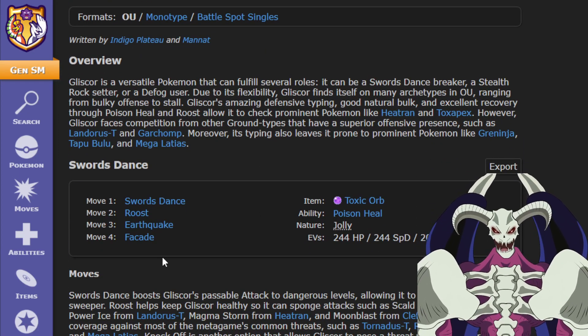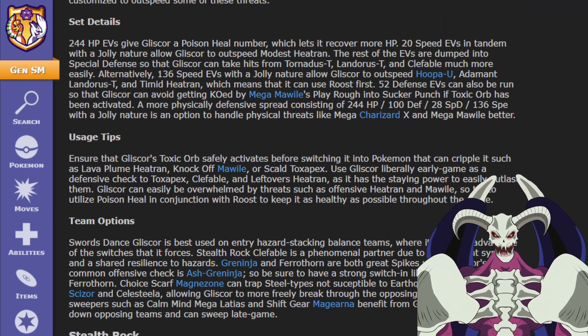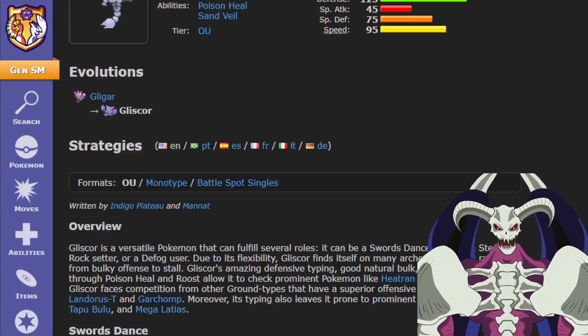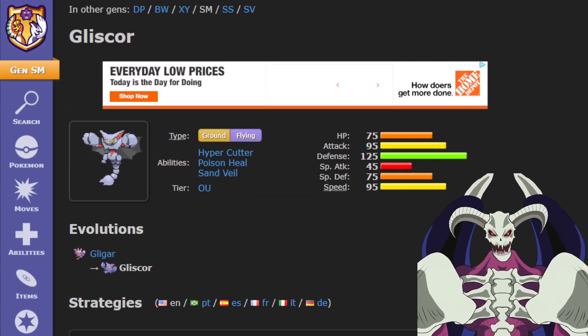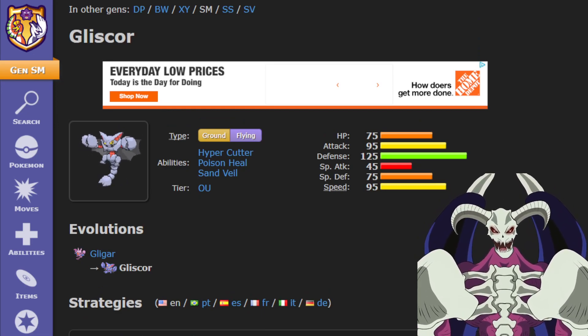You also have really good moves like Swords Dance, Roost, and Earthquake for coverage. You have Stealth Rocks, Toxic, and Roost. There are many different options for Gliscor, and this will make Gliscor a much, much stronger Pokémon all around.